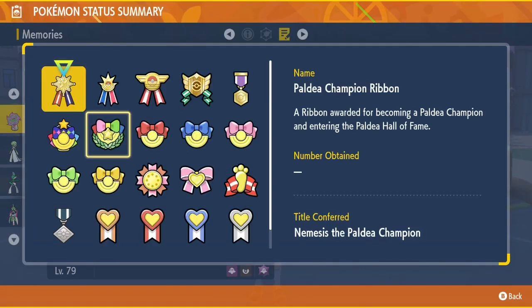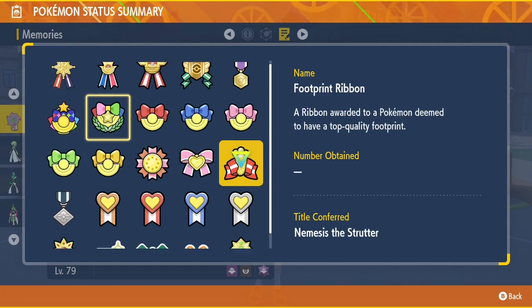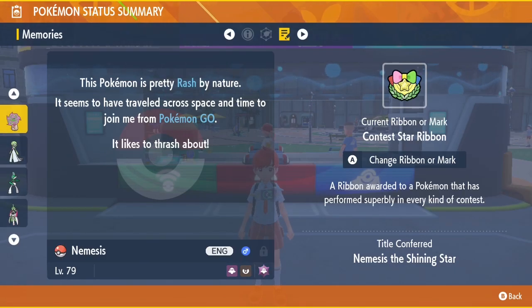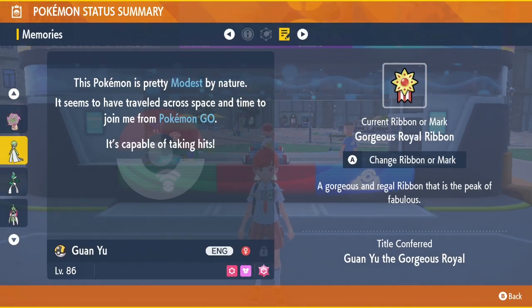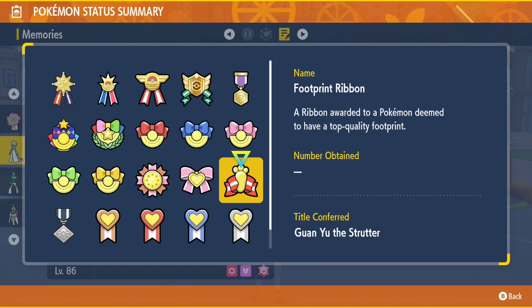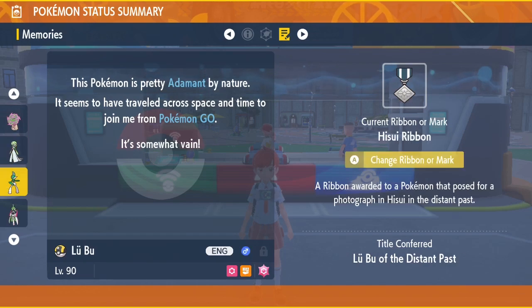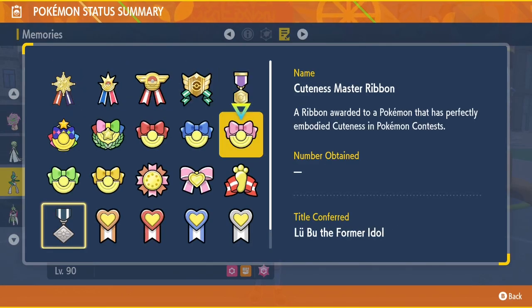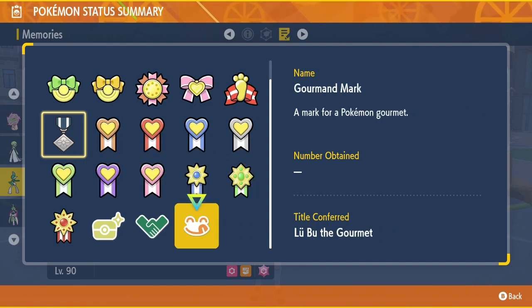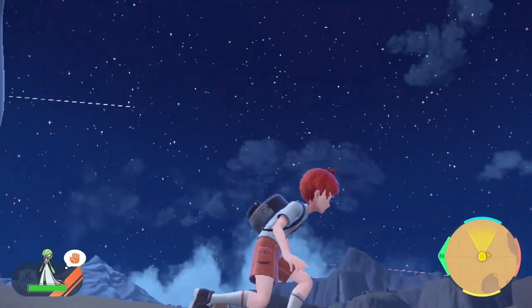We did it! We have our first three Ribbon Masters that originated from Pokemon Go. We got every single Ribbon they can get — from Sword and Shield, Brilliant Diamond and Shining Pearl, Legends Arceus, and Scarlet and Violet. We did it three times. Look — shooting stars! Quick, make a wish, it'll come true!